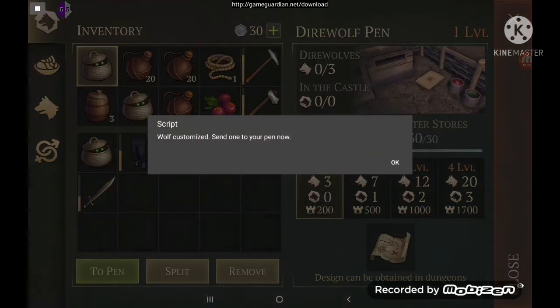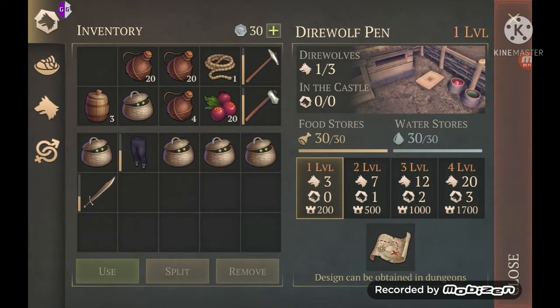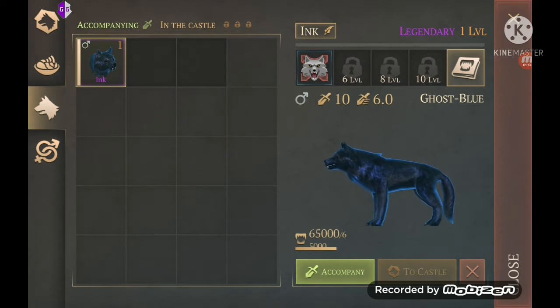Try and go smooth — done configuring. Now send one to the pen. There we go: male legendary ghost blue. If you can see down here, I've got the energy set to 65,000. If you restart the game before you go anywhere or do anything, go to the stats menu and set it back to 65,000 again, and then you'll have a bunch of energy still. If you don't set it first, it will revert to its normal maximum.